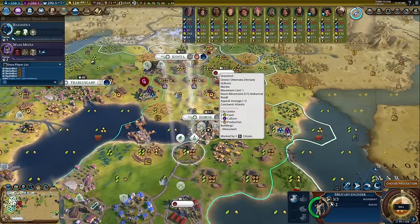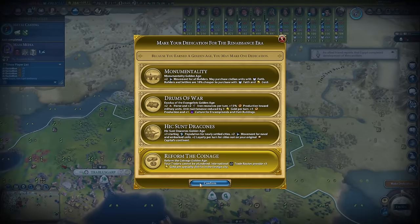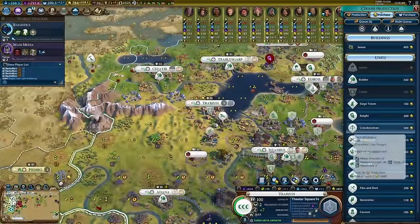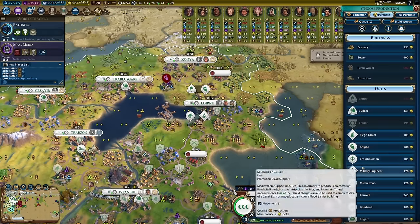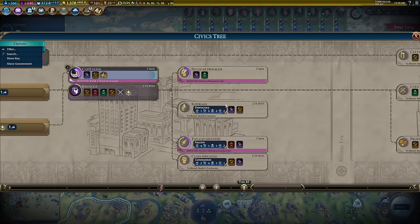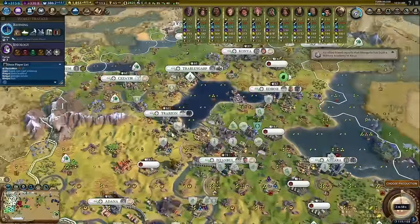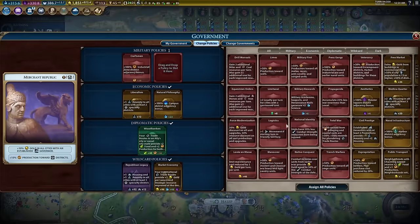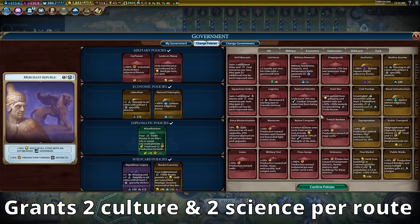We make sure to train multiple military engineers so that our railroad can be finished quickly. The Renaissance era rolls around and we choose our third golden age dedication, Reform the Coinage. This dedication is the most popular one on most Civs at this point in the game, but the Ottoman civilization benefits from it disproportionately — all of the extra trade route capacity we're gaining from our Grand Bazaars translates into a massive amount of gold per turn. As we progress through the civics tree, we reach the first big power spike afforded to us by our high culture: Capitalism. This civic unlocks the Market Economy policy card, which grants an enormous amount of extra yields on every trade route in our empire, making it easily one of the best cards in the game for this Civ.